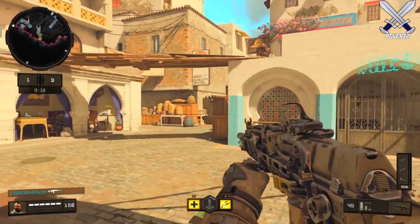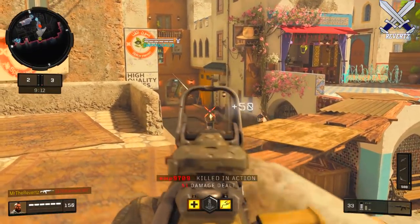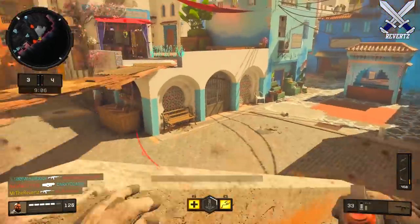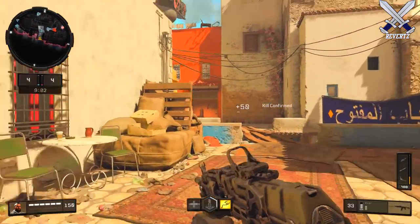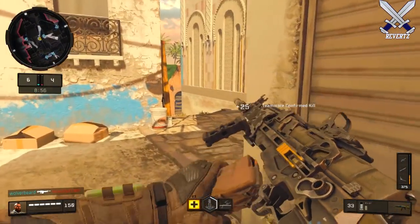What is up guys, Mr. TheReverts here. A lot of people have been asking the question: where are supply drops in Call of Duty Black Ops 4? Activision and Treyarch have been very silent about this, but I believe we now have some light shed on the situation, because there might just be a brand new system created for how players unlock in-game items. Let's take a look.